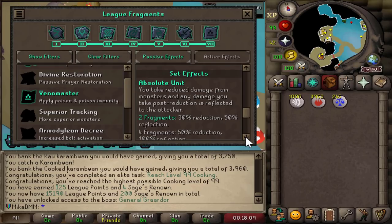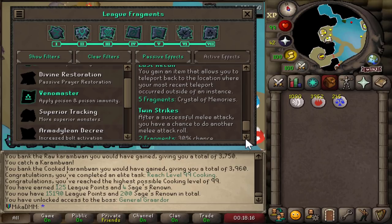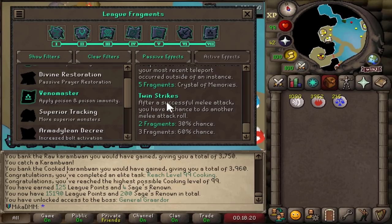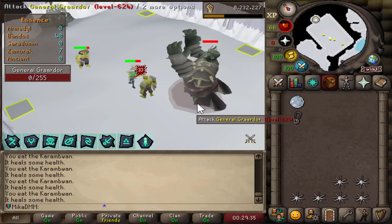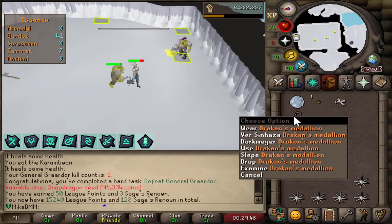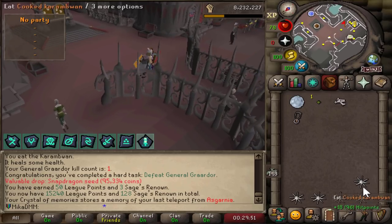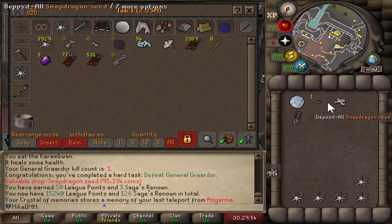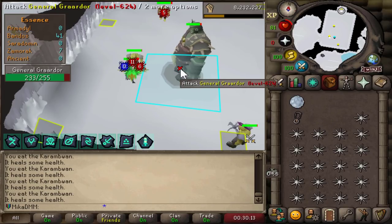These are the best relic options I have right now. We have Absolute Unit on the weaker one, so just two fragments for 50% damage reflection. We also have Last Recall so we're going to be able to get right back in there. And then we also have Twin Strikes for a 30% chance for an extra attack. The moment of truth — is this actually going to work? Well, it definitely works. We got a Snapdragon Seed for our very first kill and a task completion. For the way back, you just teleport, run all the way back, grab a full inventory of Karambwans, which we have an infinite supply of, and just go back. So one inventory of Karambwans equals one kill.